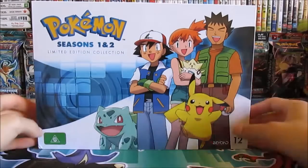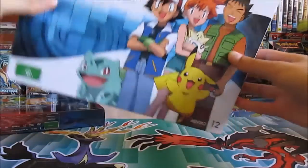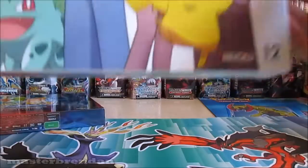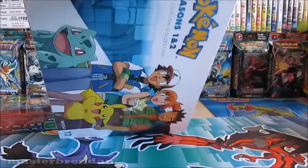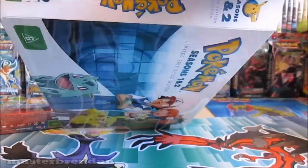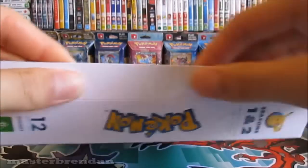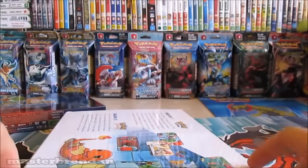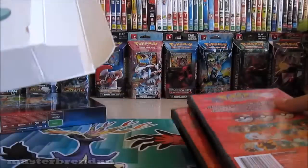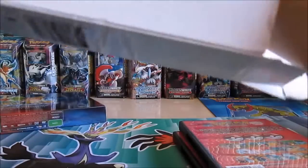So let's quickly open it up and take a look inside. This is the season 1 collection. The problem with cardboard is that you always get a crease here, so you can only open it one way. Oh, it looks like this.